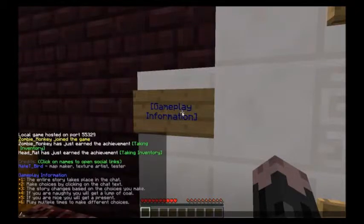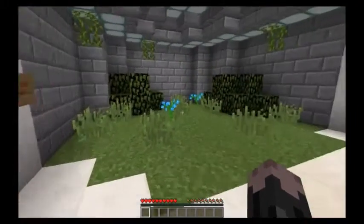Gameplay information: the entire story takes place in the chat. Make choices by clicking on chat text. The story changes based on the choices you make. If you're naughty, you'll get a lump of coal, and if you're nice, you'll get a present. Play multiple times to make different choices. I'm going to be joined by ZombieMonkey — he's getting the texture pack for this even as we speak.